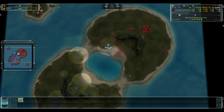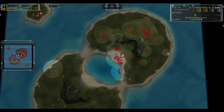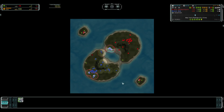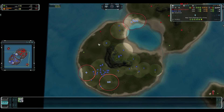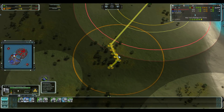A bit of a blind attack here from Zlo — he sees Torrent reacting and is retreating. Torrent with a pretty significant army still, and Zlo has lost quite a few Pillars, so his army is not looking as strong as it could.